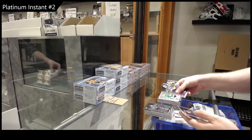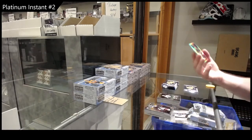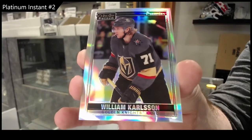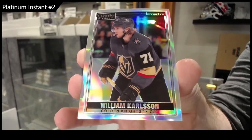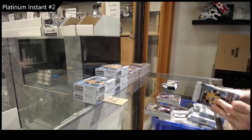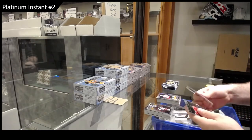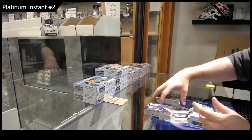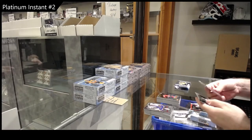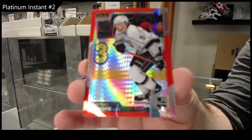We've got a retro rookie of Ottinger for Dallas, Marky rookie Kaprizov for Minnesota, and an OPC Premiere of Carlson for Vegas. Rainbow of Stepan for the Sens, Bodin for the Hawks, Marky rookie.